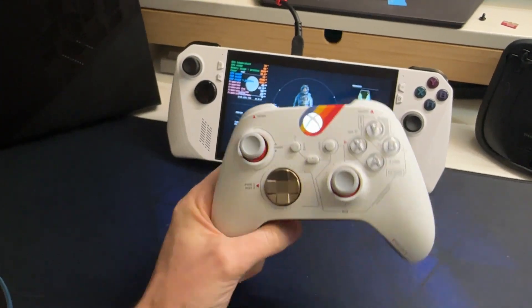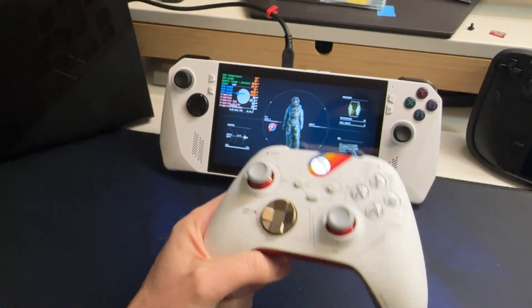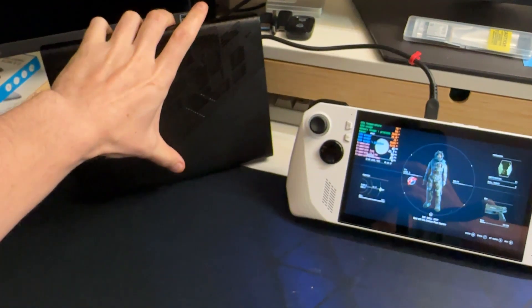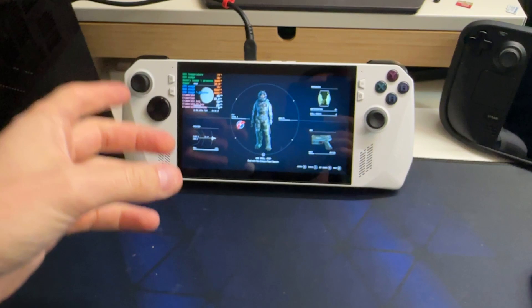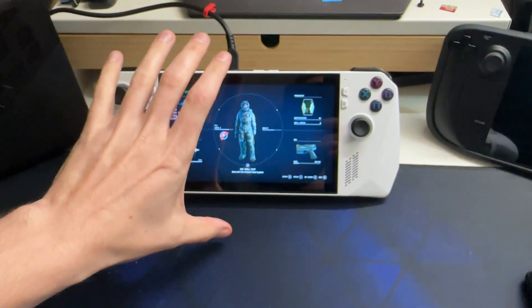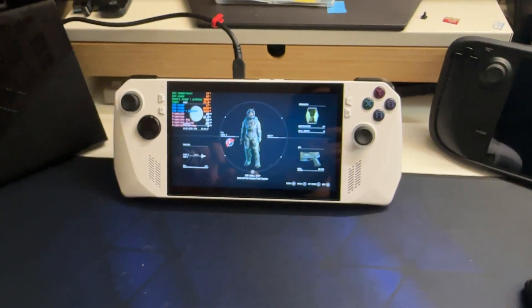I have the ROG Ally here, I have my Starfield Xbox controller, I have Starfield installed, and I also have an XG Mobile. I'm going to go through a bunch of different settings to see how it performs and get an idea of how Starfield performs on the ROG Ally.